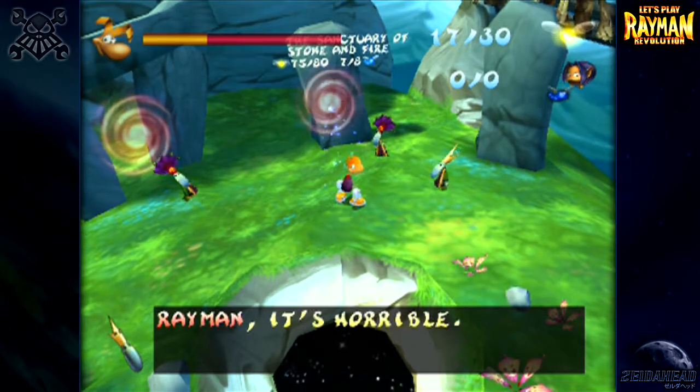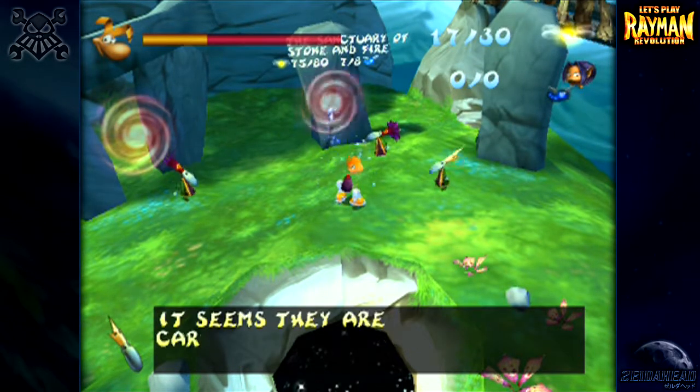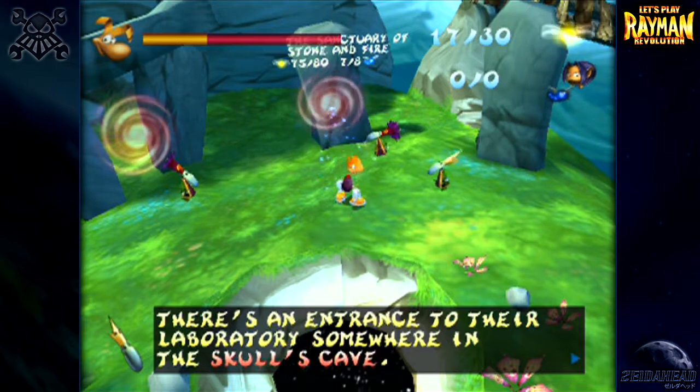Rayman, it's horrible. The pilots have managed to capture Clark. It seems like they're carrying out experiments on him. There's an entrance to the laboratory somewhere in the Skull's Cave.